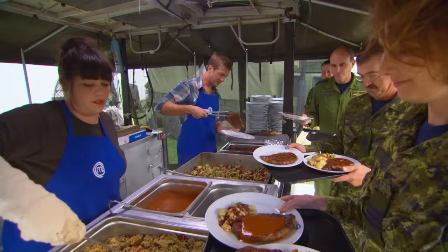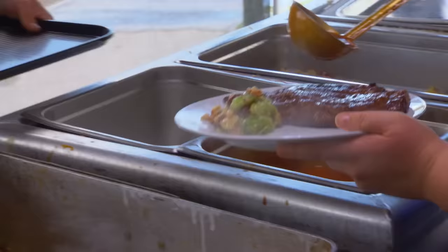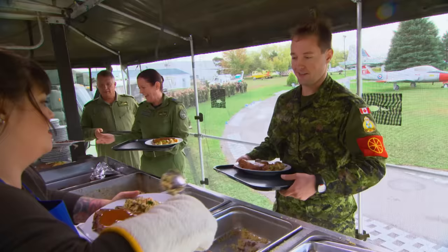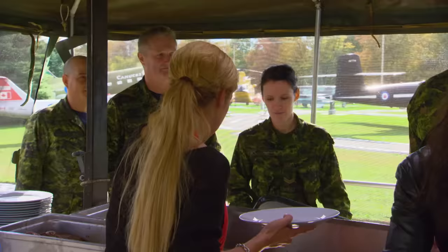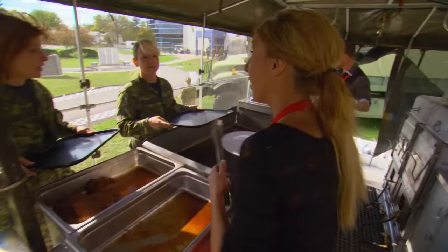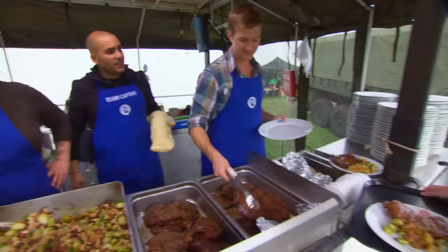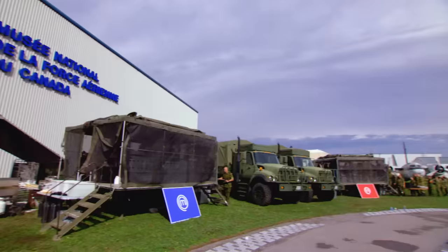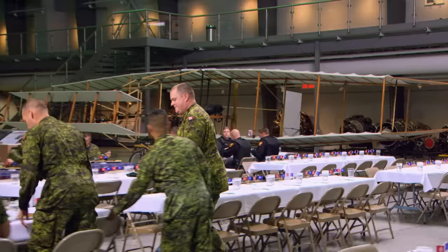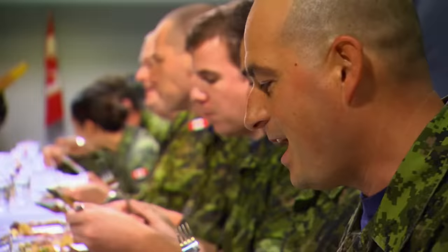The blue team pairs their steak and barbecue sauce with Brussels sprouts and beans and a couscous salad. Service is described as fast and confident for the blue team, while Kayla on the red team gives her steaks a last-minute sear on the flat top, holding up the line. She's told to stop grilling and keep the line moving.